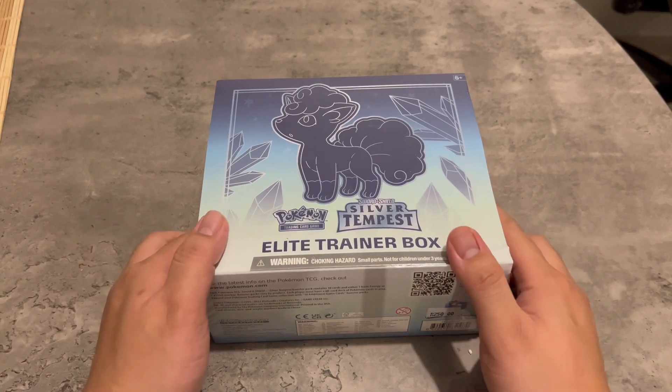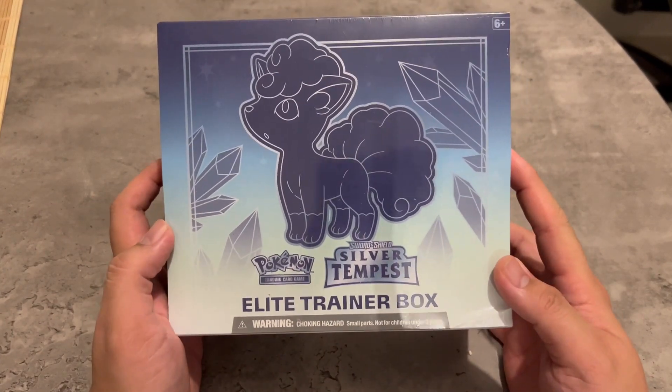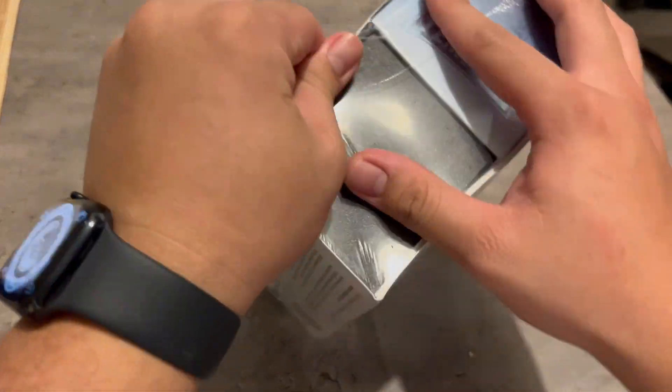What's up, what's up, what's up mga kabilbil. We got our Elite Trainer Box for Silver Tempest and we're gonna open it out. Let's go!